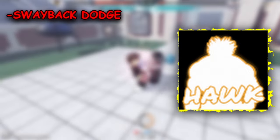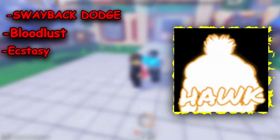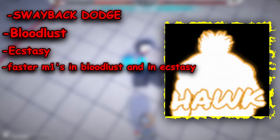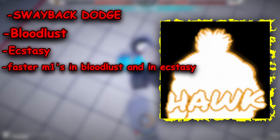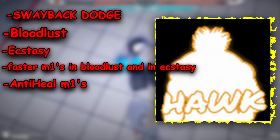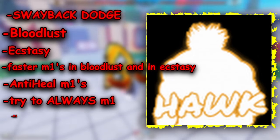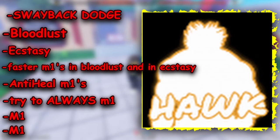Hawk is self-explanatory for the swayback dodge, but it also has Bloodlust and Ecstasy which make your M1s way faster to catch opponents off guard. It also has very good anti-heal when you M1 them. Remember to always M1 using Hawk and never M2 unless you are feinting, or you perfect dodge and have little stamina left for M1ing.